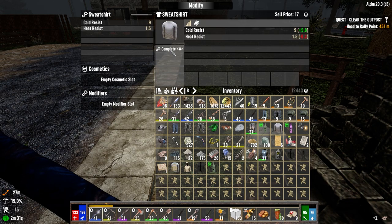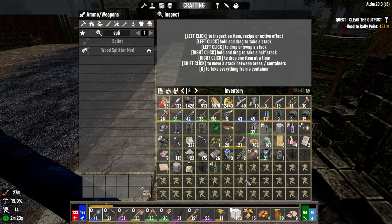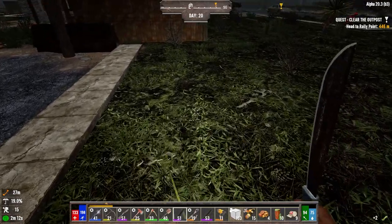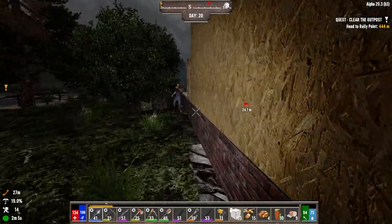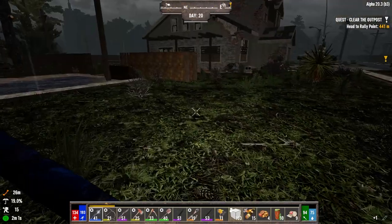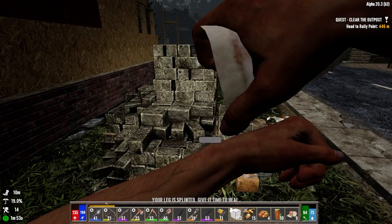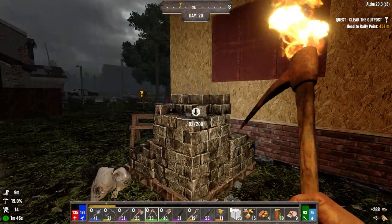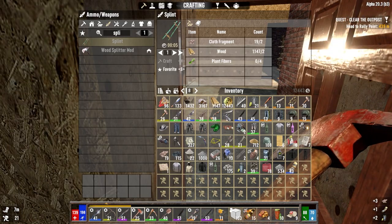Let me sort through inventory — do we have enough cloth? 11, we've got plenty. Plant fiber — was it four? One zombie finally made it out, thanks for showing up to the party, a little late but better late than never. Let me get a splint on. I can't power attack now, but we can two-hit most of this stuff anyway. Let me gather the resources here and then we'll get out of here. This is the last bag.